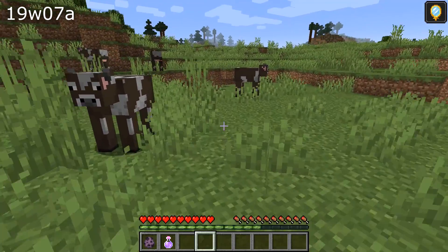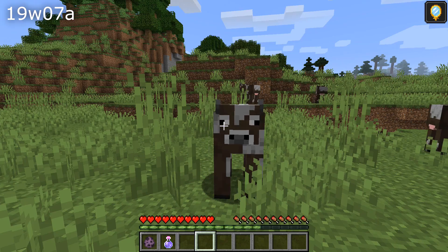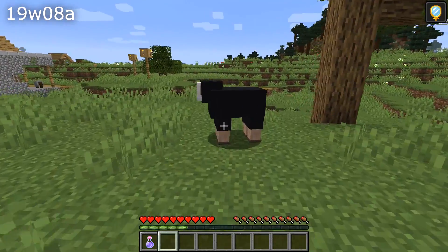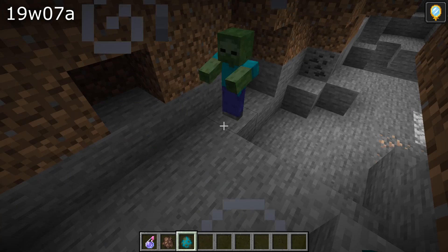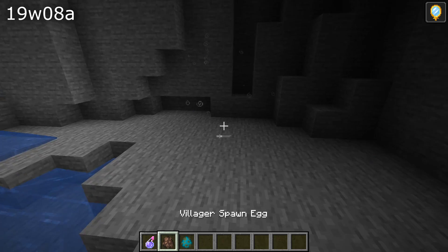A number of gameplay fixes in this version, a lot of them dealing with invisibility. If you were invisible, mobs would still look at you, turn their heads to look at you, and in their behavior some mobs could see invisible players. That included shulkers that could shoot you despite you being invisible. This also went for a number of other mobs when they were invisible — zombies would see invisible villagers and wandering traders.